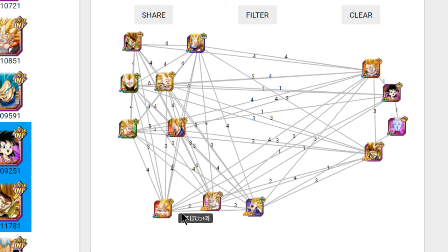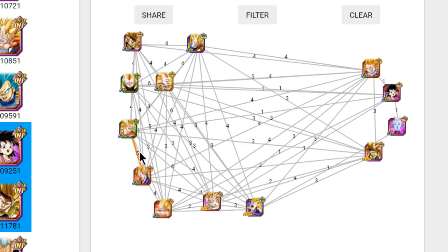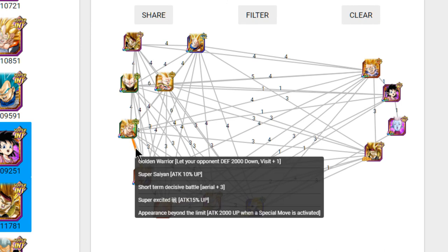The Super Saiyan 3 Angel Goku also links very well with this Vegeta. They share 5 Link skills including Super Fierce Battle — which is Golden Warrior for Ki Plus 1 and enemy defense minus 2,000 — Super Saiyan for 10%, and Over in a Flash. So they're sharing 4 ki link skills together and a 25% attack buff, making them really good linking buddies.